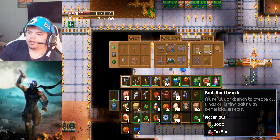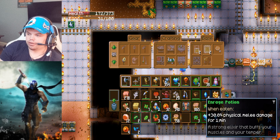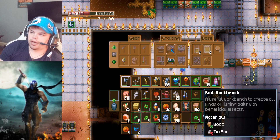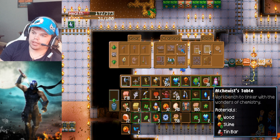Welcome back. If you want attack potions, they look like this right here and increase your melee damage by 30. There's a bunch of different ones. You need an alchemist table, which just requires slime and tin. It's very easy to make.